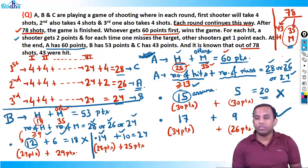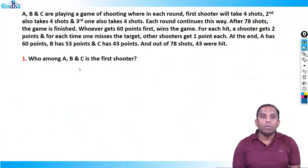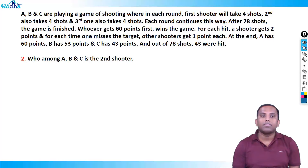Now let's answer all four questions. Question 1: Who is the first shooter? C is the first shooter. Question 2: Who is the second shooter? A is the second shooter. B is the third shooter.